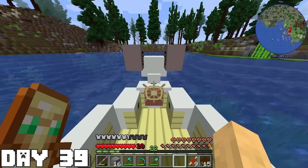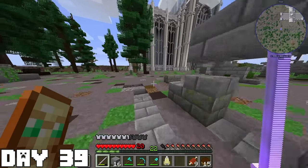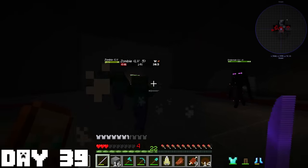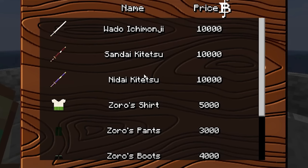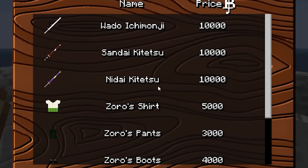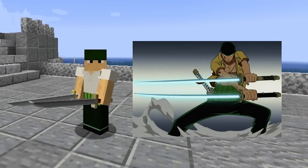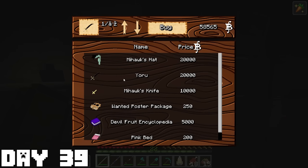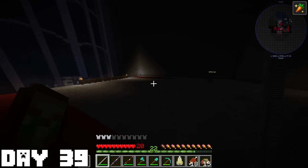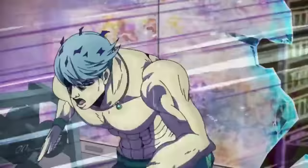On day thirty-nine, I finally arrived at Mihawk's castle with my boat. Once on land, I spotted the huge castle and made my way inside. Inside, I got greeted by mobs — but these weren't regular ones; they did so much more damage than regular mobs. I kept exploring and finally found Zoro. When I talked to him, I finally had everything I needed — he was selling all three of his swords and all of his gear. When I put everything on, I finally looked like Zoro. I then made my way through the castle to find Mihawk, quickly bought Yoru off him just for fun, and started my intense training at this island with Mihawk.